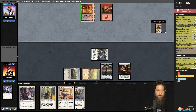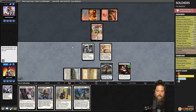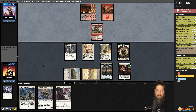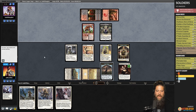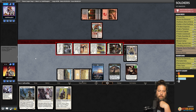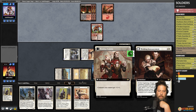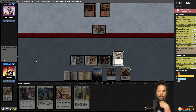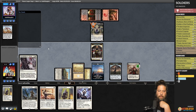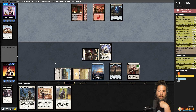Opponent kills Soldier of the Pantheon with removal and plays Blood Crypt. Bone Crusher Giant — we can Brutal Cathar it. Let's play Boros Elite and Precinct Captain, passing to make a token and set up for Thalia's Lieutenant next turn. Opponent plays Calo's Toss — Brutal Cathar is an answer. We Brutal Cathar to exile Calo's Toss and attack with everything. We lose our Precinct Captain but hit opponent for five. Opponent is down to six. We flip the Wedding Announcement. Opponent attacks — Extinction Event gets back the Calo's Toss, but we have Declaration in Stone to exile it.